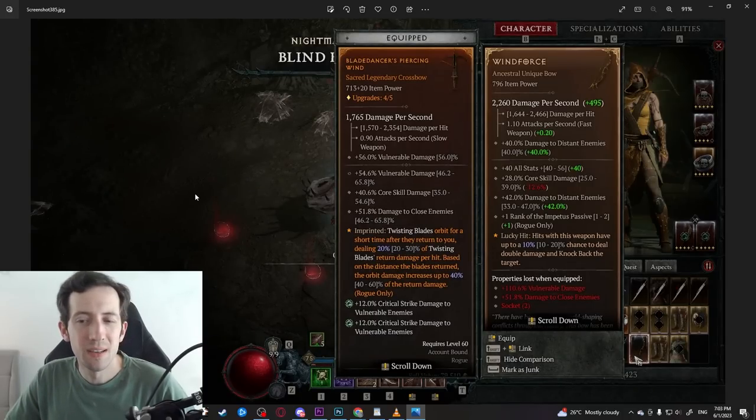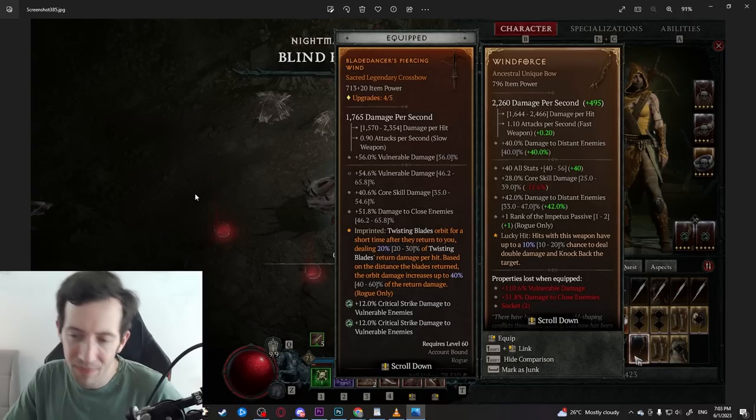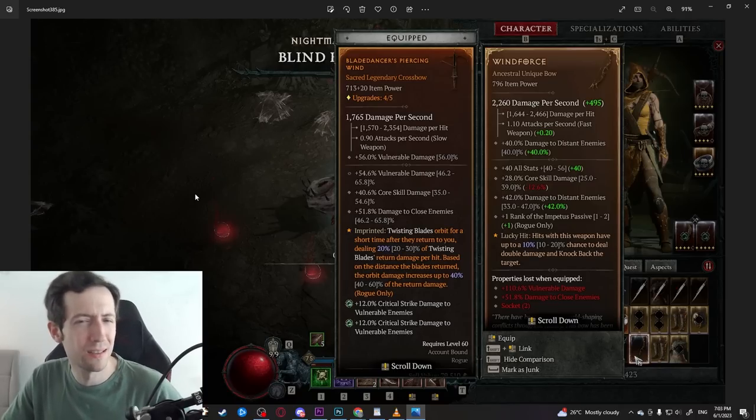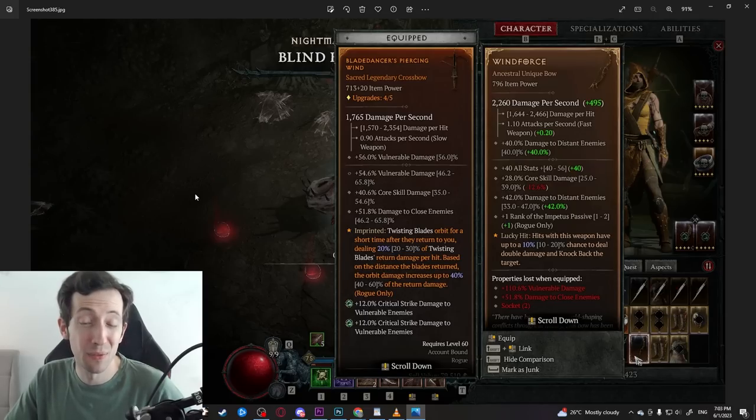Similarly, some uniques can also be utter trash. We have the Windforce, which I talked about two months ago when they previewed it — it is really probably one of the worst uniques in the entire game. It has not really great stats, and then it has a lucky hit effect with a very low chance to sometimes get a bit of extra damage.